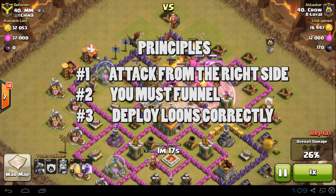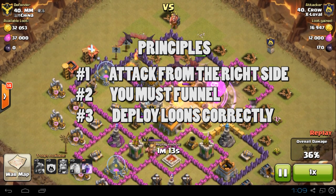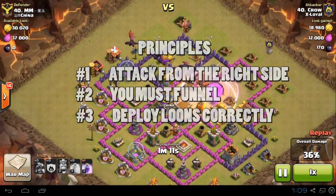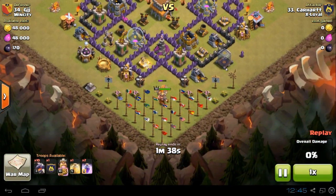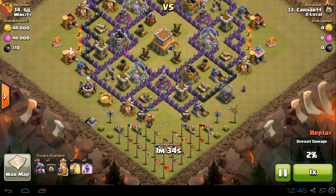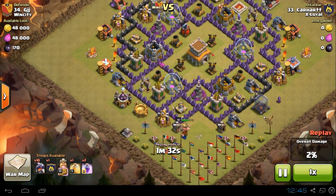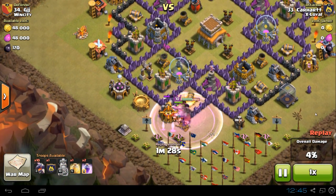So let's have a look at the replays. The first two demonstrate a standard attack, and the third shows when it is better to use three lightning spells to snipe an air defence. Welcome to the first replay — principle one: we've decided which side we want to attack from, so we've decided to go the south-east side with this base.